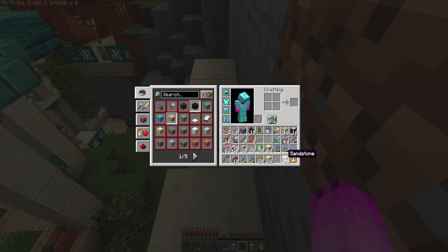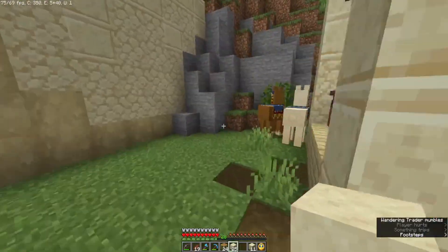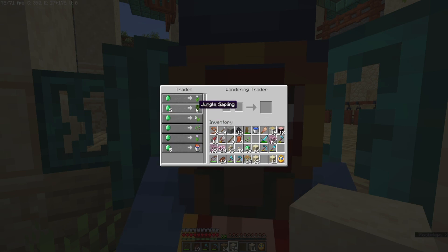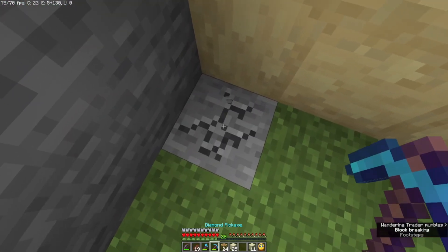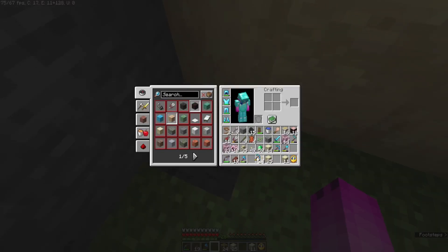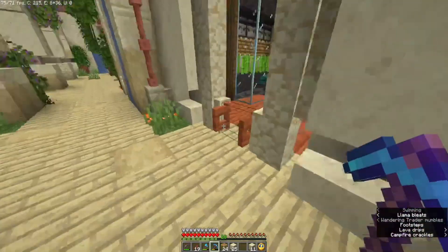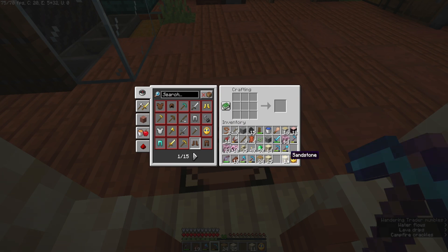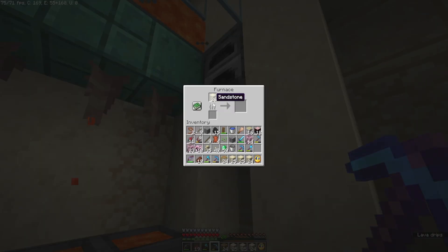Oh crap! All right, what has he got — and do I need to kill you like I killed the last one? That needs to be dirt. I don't have any dirt on me. Why am I here? Enough — probably not. That should be plenty. And I will cook half a stack of smooth sandstone.